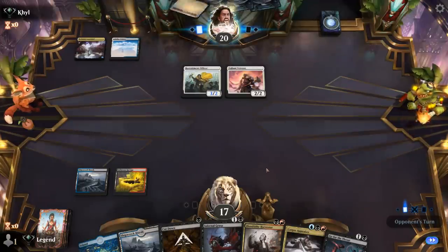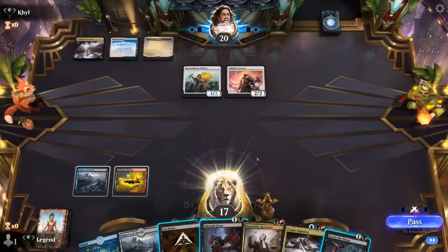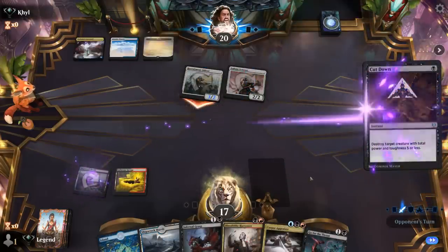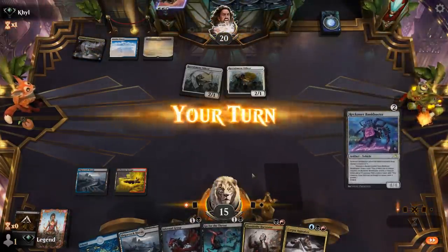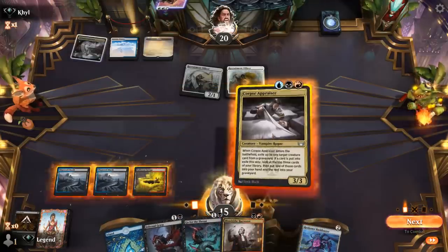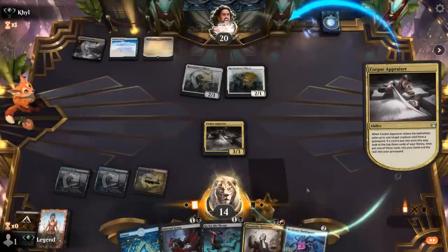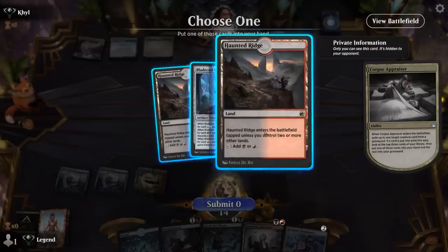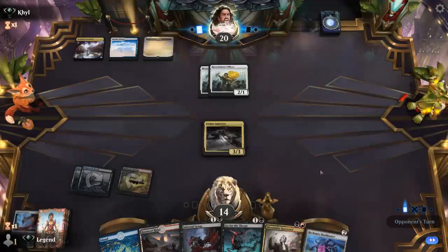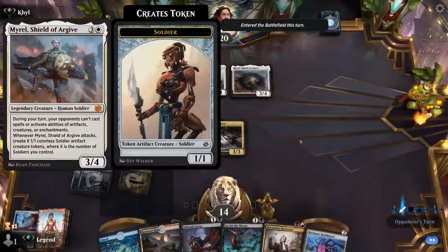Opponent could be playing counterspells, though I don't expect many. I killed the Veteran main phase to give them less information. There's an argument for playing the two-mana removal to keep the more efficient spell for later, but this way we can kill larger creatures as well. Corpse Appraiser to exile the Veteran before they can distribute +1/+1 counters. Working towards a Blade Coil isn't a bad idea — though maybe I should take a conservative approach with Bankbuster to find more action.